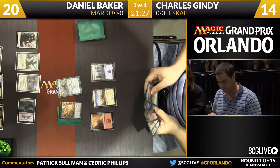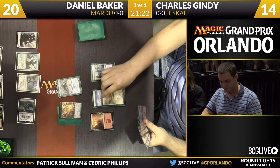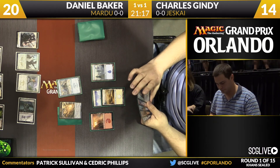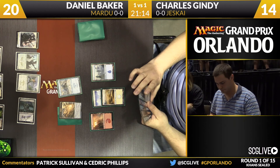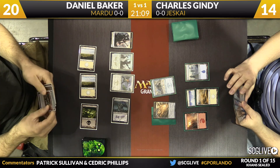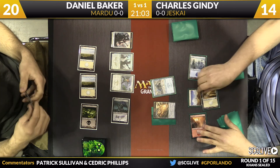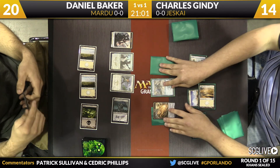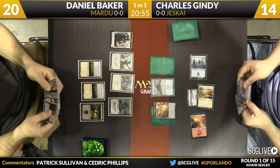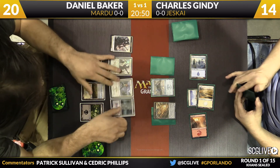Let's see what Gindy can do on his fourth turn. He's got some catching up to do. He draws the fourth land, has all three colors of mana. Daniel moves Sorin to the top of his hand — he's hoping to drop it. There's another morph for Gindy — morph number two. Baker draws a card and it is not a land; it's a very expensive removal spell instead. Not the best draw for Daniel.